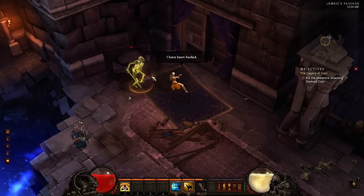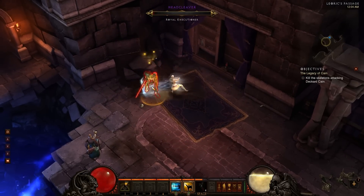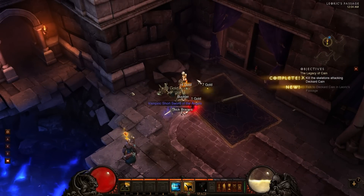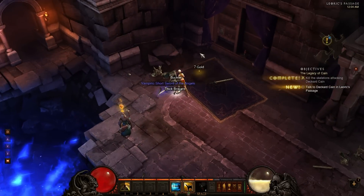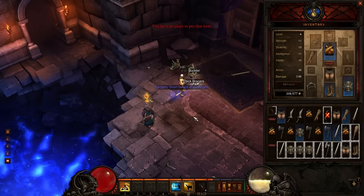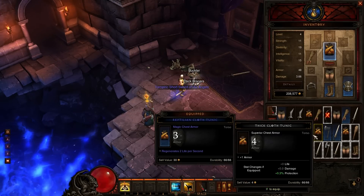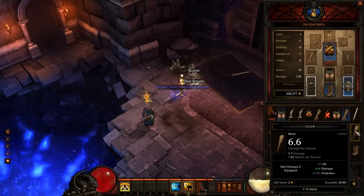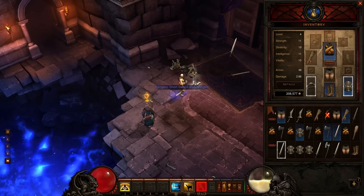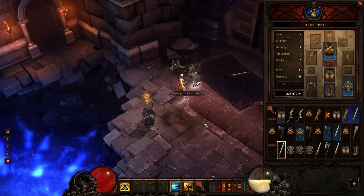This guy is a bit of a toughie, but not too tough I think. There we go, we got him. I'm saying 'we' as if you guys are playing with me. I am full - let's see. Gray items, gray items, gray items. I like to throw out gray items first.